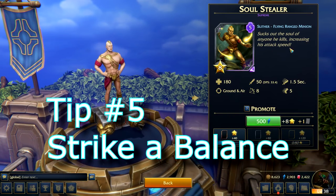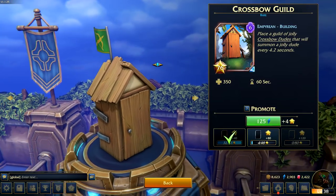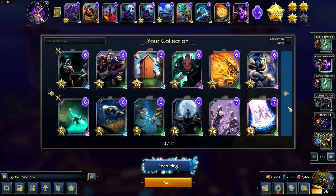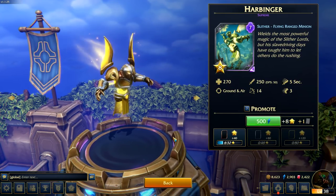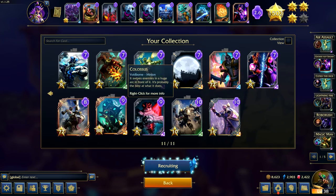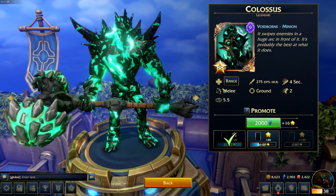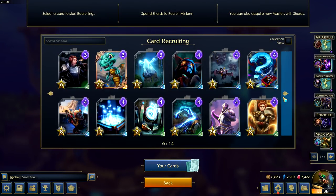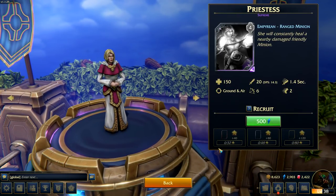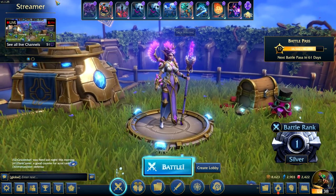Tip number five: strike a balance. One of the most important things is striking a balance between the mana costs in your deck. While bigger cards are really powerful — like being able to summon a new crossbow unit every 4.2 seconds — they're also more expensive and vulnerable to cheaper counters. Build your deck around powerful cards that can also be protected by your smaller minions. The Colossus is a great example: it has 1200 health and kills tons of ground units, but a simple flyer can kill it, meaning it needs smaller minions to protect it. Once you figure out which cards you like, you'll have an easier time deciding what to spend your crystal shards on.